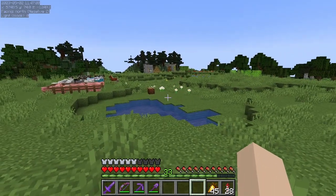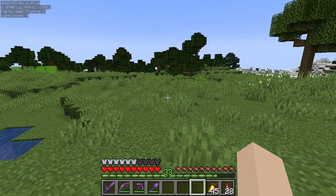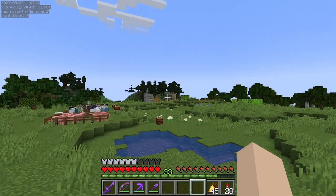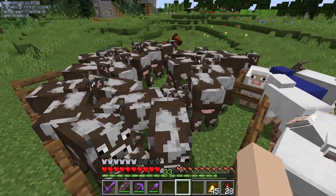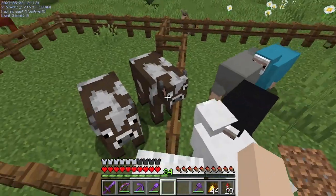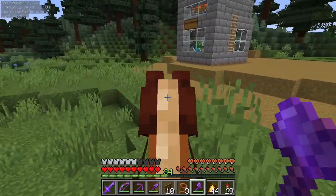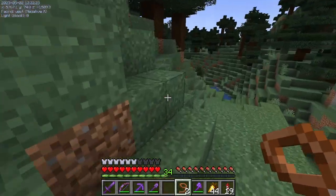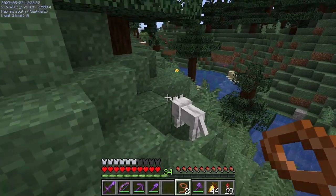My goal for today is to get a good start on this area, which means one of the very first things we have to do is move our animals and our iron farm. I think one thing that will make this easier is if we just cut down on the number of cows we have. No idea what happened here - maybe I should have cleared a path first. It's fine! What could go wrong? Oh, we have a wolf. That doesn't bode well for our sheep.